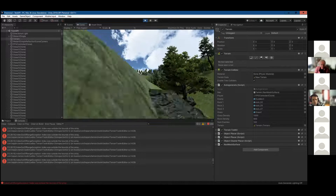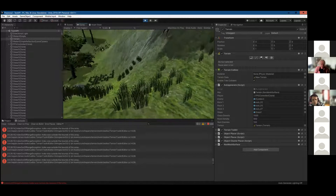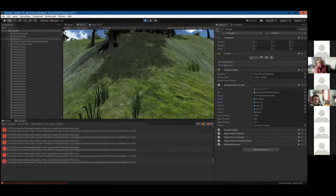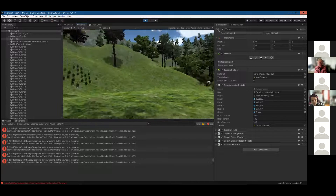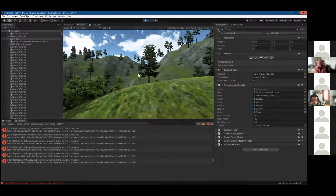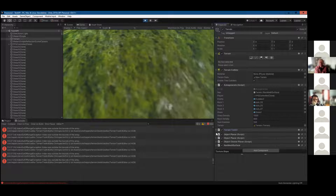Klukey has gotten the core functionality done: terrain generation, nice patches of grass, rocks, trees, and textures including a cliff texture. This is all using the Terrain Toolkit, which made terrain generation much easier than anticipated. One problem visible in the console is that during play mode, if the Terrain Toolkit script is open and he tries to access it, error numbers start increasing — he thinks it has to do with the Terrain Toolkit GUI.